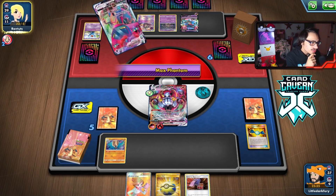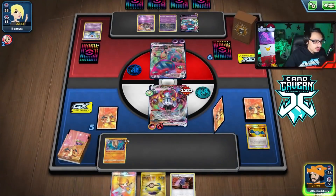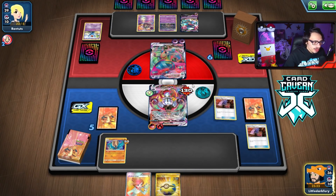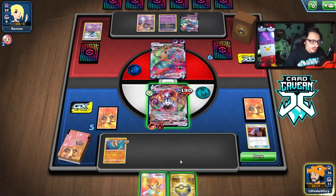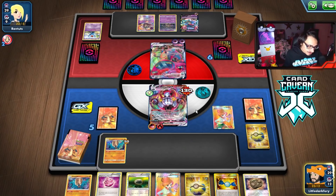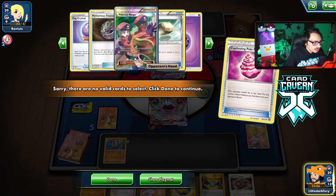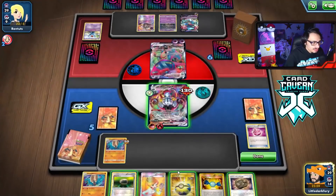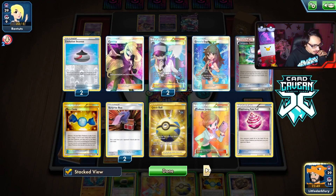I'm actually surprised they're not attacking with Trashalanche. Max Phantom is a little annoying but they only three-shot Amistar. This Dragapult is about to go down - we'll Surprise Box to put a trainer back into their hand, then give them some dead cards to clog things up. 70, 140, 210, 280 - that's a knockout on the Dragapult tag team!